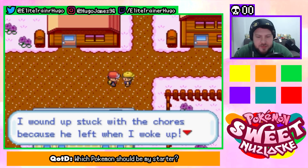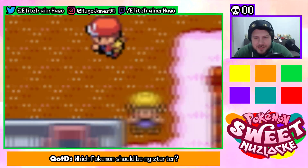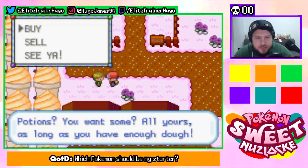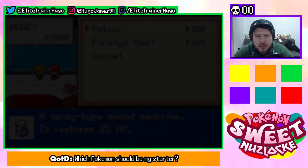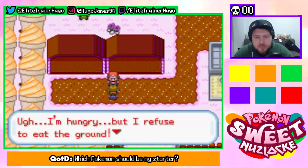I'm very annoyed — my friend John made a mess of the house, I wound up stuck with all the chores, and he left when I woke up. He went up north — 'beam up for me' — you sir are violent. Very violent! Jamie's house, Mark's house — who's Mark? A guy with potions — you want them? I'm gonna buy five potions, let's be safe.